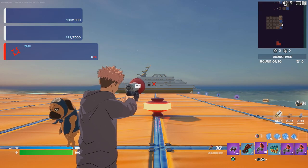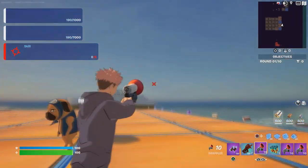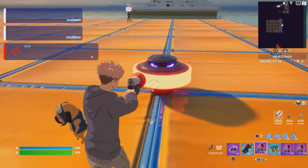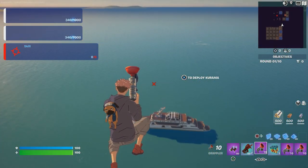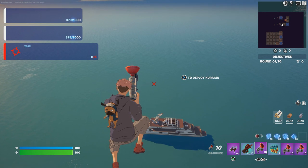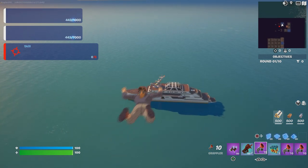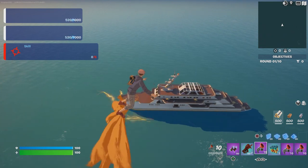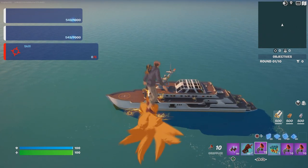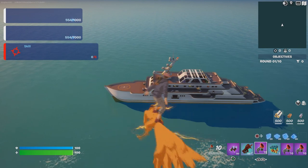Now we're going to the boat. For a faster way, use one of these jump pads — it'll make you fly really high. As soon as you start falling down, open the glider so you can fly straight to the yacht.